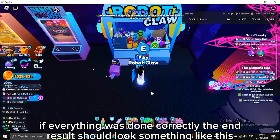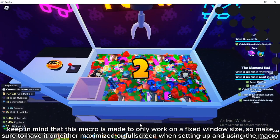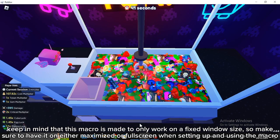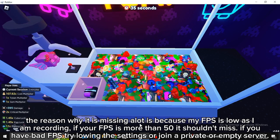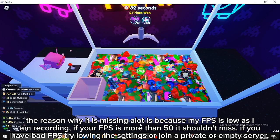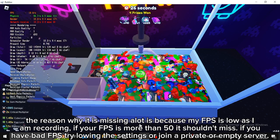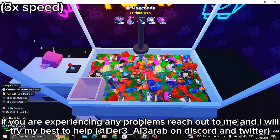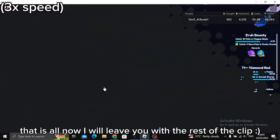If everything was done correctly, the end result should look something like this. Keep in mind that this macro is made to only work on a fixed window size, so make sure to have it on either maximized or full screen when setting up and using the macro. The reason it is missing a lot is because my FPS is low as I am recording. If your FPS is more than 50, it shouldn't miss. If you have bad FPS, try lowering the settings or joining a private or empty server. If you are experiencing any problems, reach out to me at dir3l3arab on Discord and Twitter. That is all — now I will leave you with the rest of the clip.